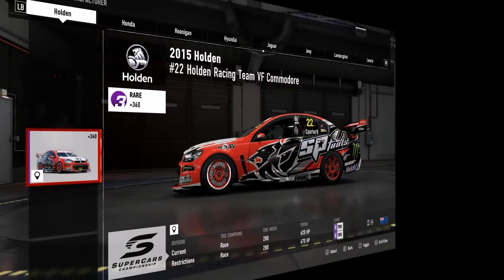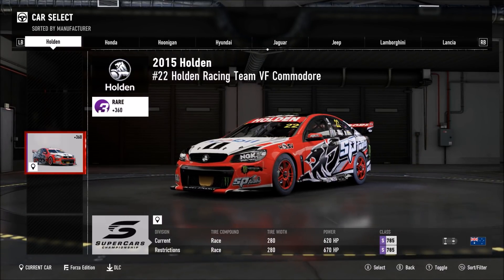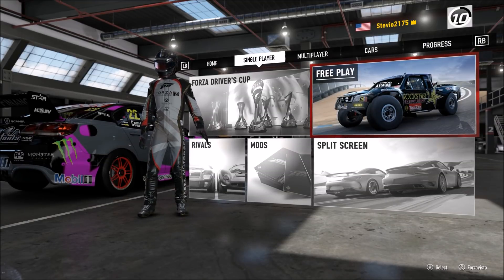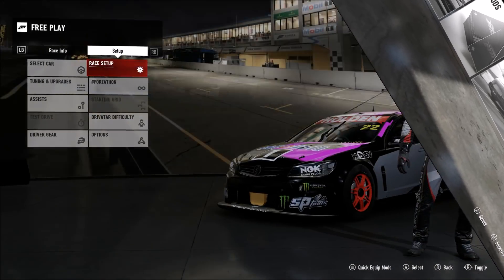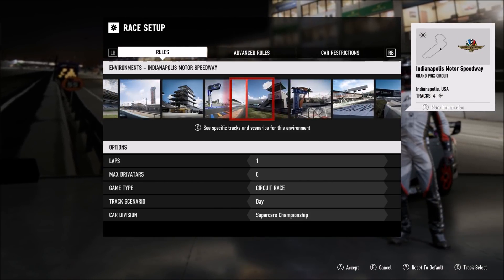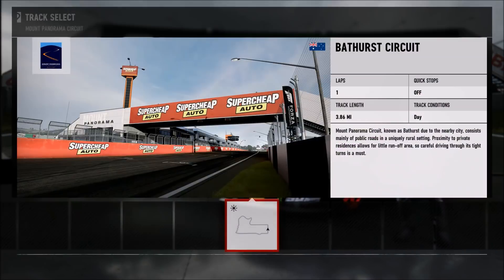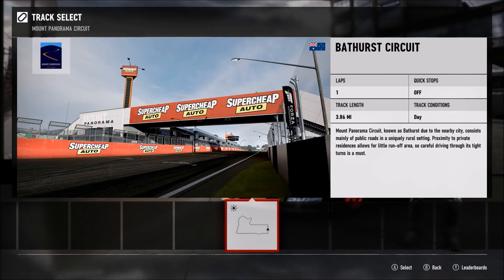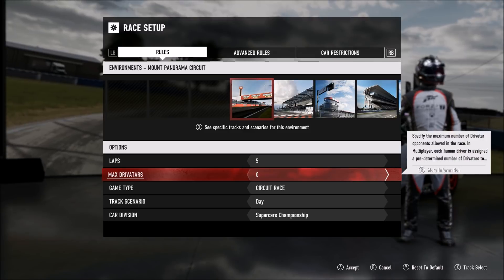You can see the Australian flag at the bottom right of the screen. Holden is a perfect example of an Australian car. This thing does not have a lot of grip and is not easy to drive. We're going to free play, pretty much like we always do when completing Forzathon challenges in Forza Motorsport 7. Go all the way to the left and select Bathurst — it's a pretty decently long circuit race, taking about 10 to 12 minutes depending on the car.